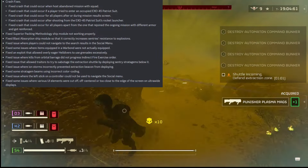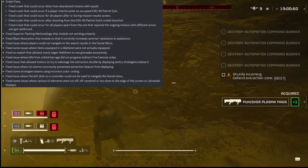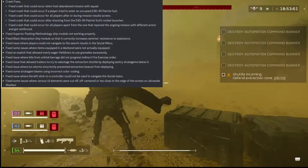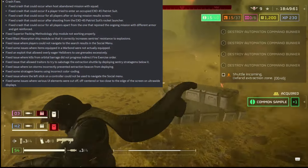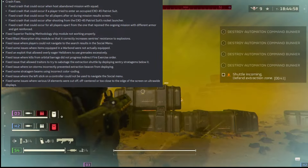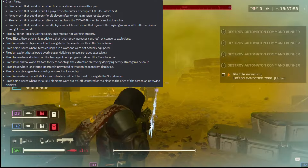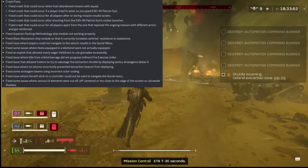Fixed an exploit that allowed overly eager Helldivers to use grenades excessively — so the infinite grenade hack is fixed. Fixed issues where kills from Orbital Barrage did not progress the indirect fire exercise order. Fixed issues that allowed griefers to sabotage the extraction shuttle by deploying sentry stratagems below it — people were deploying sentries under the extraction shuttle and blowing it up. That's incredibly griefing behavior. Has that ever happened to you? Let me know in the comments.